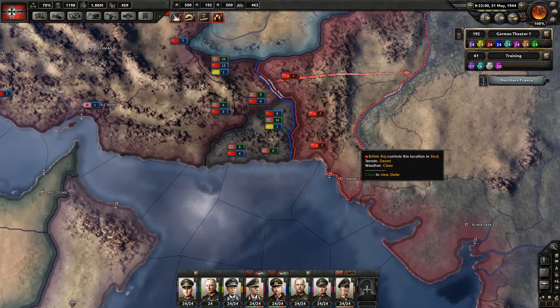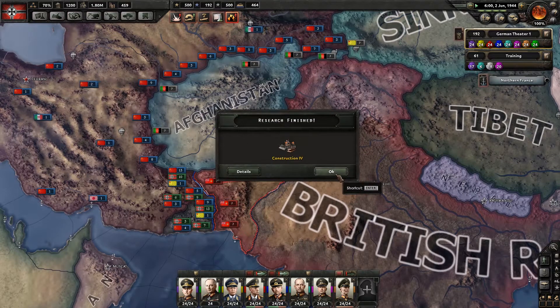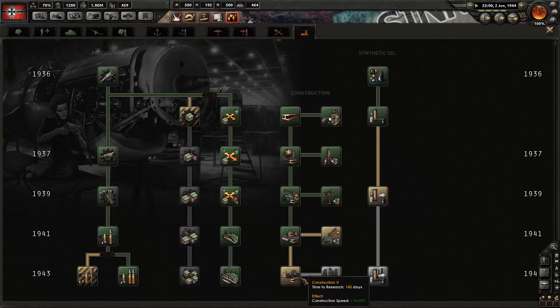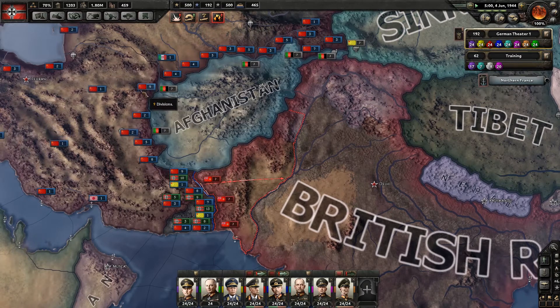Looks like we are still making some progress down here in British Raj. I've told all of my tanks to sort of push up to the river. We should be able to get in here without too much of a problem. Construction done. Let's go straight for construction five. Try and max out all of our construction stuff where we can.